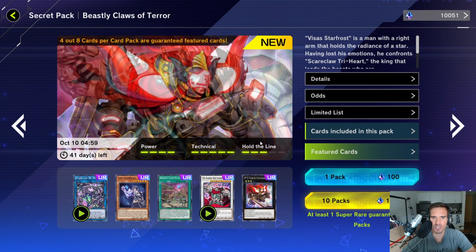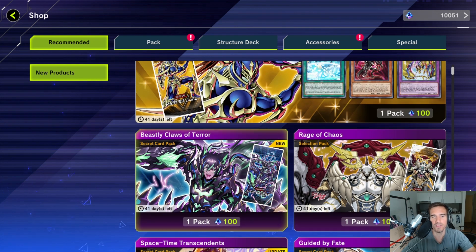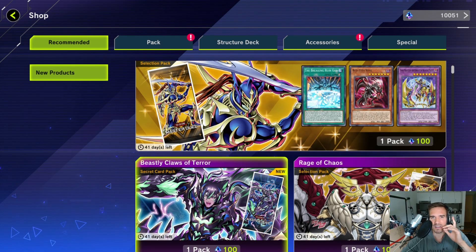If you want to build pure Scareclaw, then pull from this pack — it's the best opportunity you've ever had to build this deck. If you want to prepare for Manadium, it depends which cards you already have, and you could just wait for the deck to come out. Trihard also has a cool animation. I really like that Konami continues to print these secret packs for cards no longer available. I also got a free pull — an ultra rare — and pulled 10 packs for fun, getting a Reichard and a random ultra rare. In the next video we'll talk about the selection pack, and let me tell you, it's not as bad as expected.